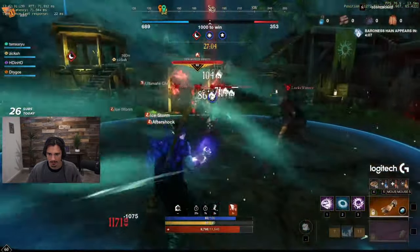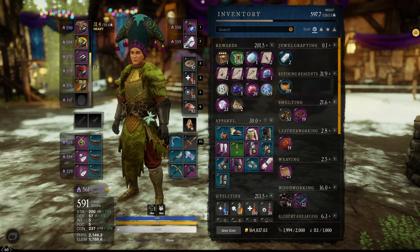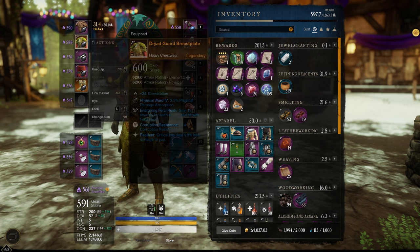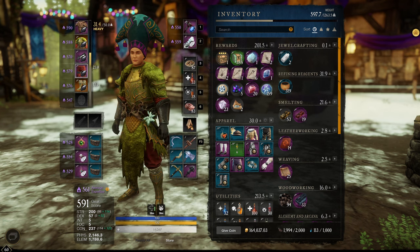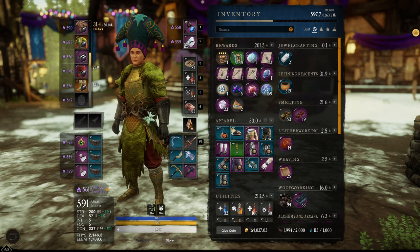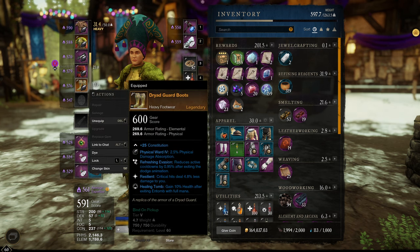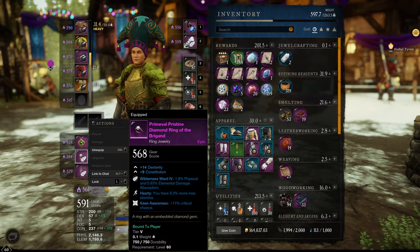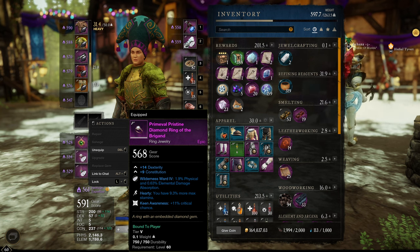Let's jump into the perks for this. I take every useful Hatchet perk: Refreshing Torrent, Energizing Feral Rush, and Keen Berserk. For the Ice Gauntlet perks, I take Healing Tomb. For my ring, I take Hearty and Keen Awareness, and I'm working on getting a 600 gear score Smooth Bun Ring from Lazarus so I can get Leeching as well.